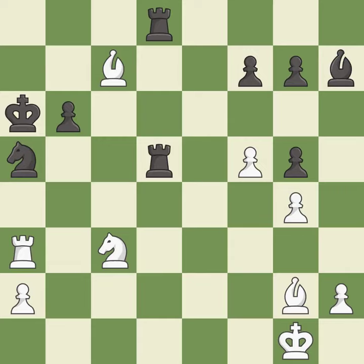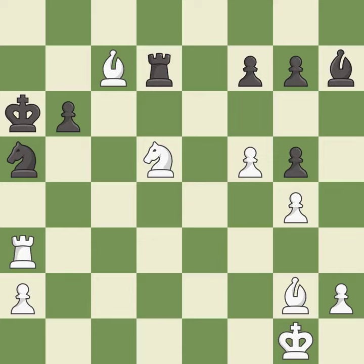This maintains the balance in material with a good trade — it is best. Recaptures; it is best. This move puts the rook on a safer square — it is best. This is an equal trade. This is the start of the endgame and white is winning — it is best. Smooth — one player took the advantage and never let go. White really outplayed black in that one.